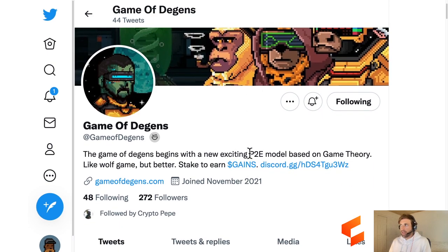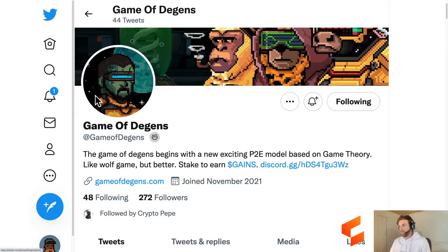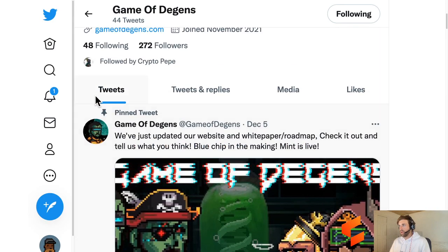And last one is a Wolf Game fork called Game of Degens. We're still pre-launch - they're talking about gains tokens and trying to build a pretty big community. Looks like we're going to mint Deagons and zombies as well as land and spaceships - so a five-token ecosystem. We can join their Discord.